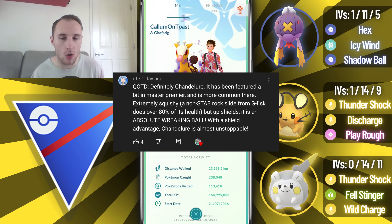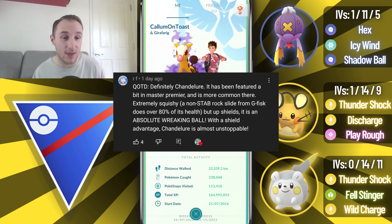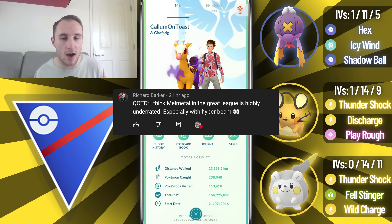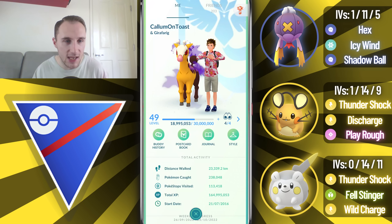Let's get into the shoutouts from my previous video. Firstly, we've got RF, who says definitely Chandelure - it's been featured in the Master Premier Classic and it's one of my favourite Pokemon to use in that cup. It's extremely squishy - a non-STAB Rock Slide from Giratina does over 80% of its health - but with shields up it's an absolute wrecking ball and almost unstoppable. I actually have one built for all three leagues and think it's really strong. Unfortunately, yesterday's Community Day really doesn't help it out because Poltergeist just isn't a very good move - you'd definitely prefer Shadow Ball or even Energy Ball. Next, NotCyclo says Shadow Lugia sounds like fun, a spicy Pokemon to run in the Great League or Ultra League. And finally, Richard Barker says he thinks Melmetal in the Great League is highly underrated, especially with Hyper Beam. Thank you all so much for watching today's video, and I hope you have a great rest of your day.